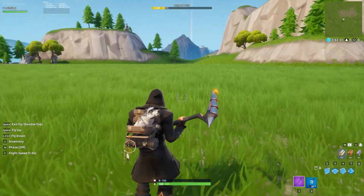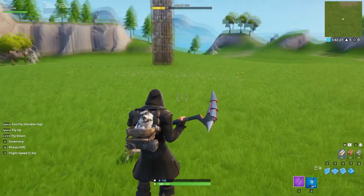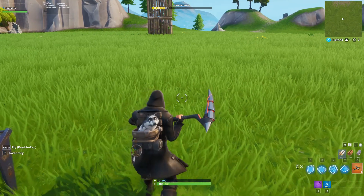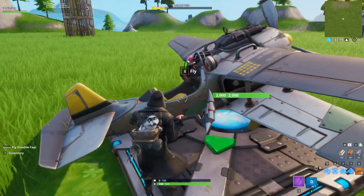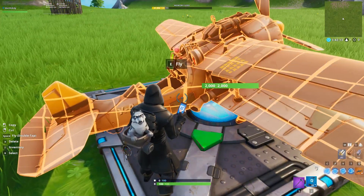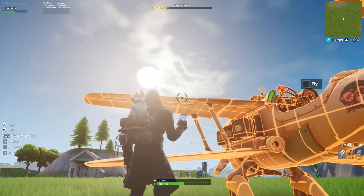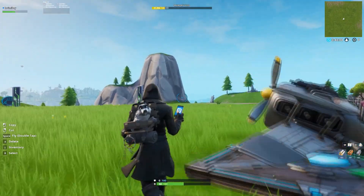In this next glitch I'm going to be showing you how you can go sideways in Fortnite Creative Mode. What you want to do is first get an X4 stormwing spawn — that's basically all you need to start. Go right next to it, pull out your phone, delete it, and then press X — so press X and then E with like a quick delay. Your screen should be shaking and you should take some damage; that's how you know if you did this right.